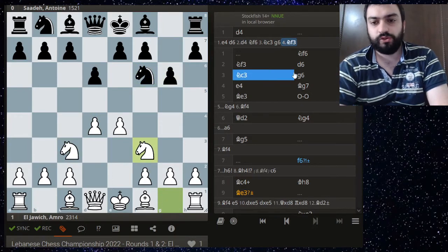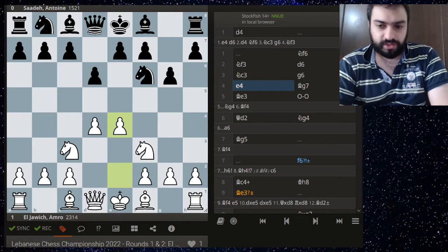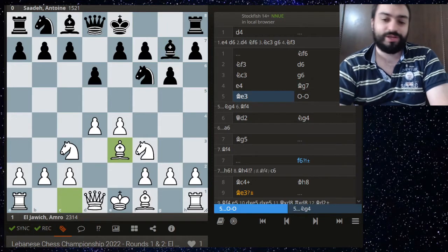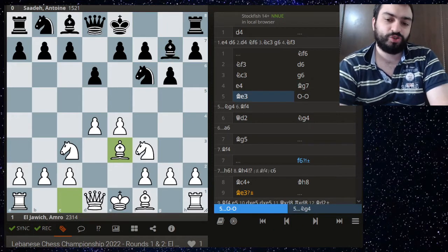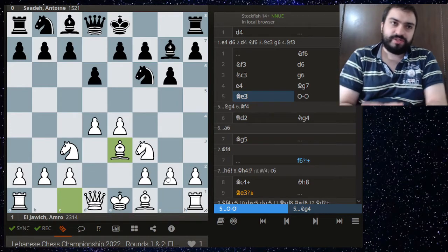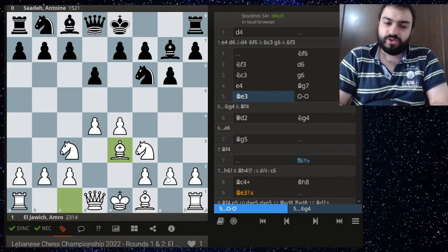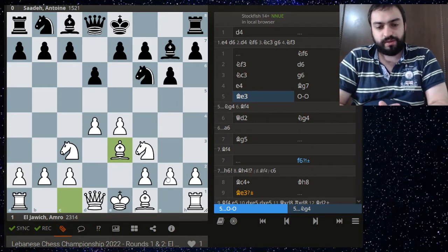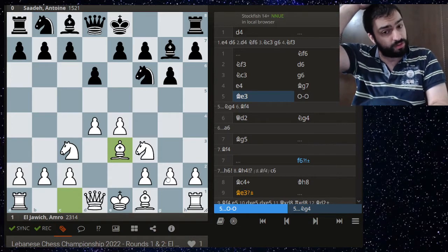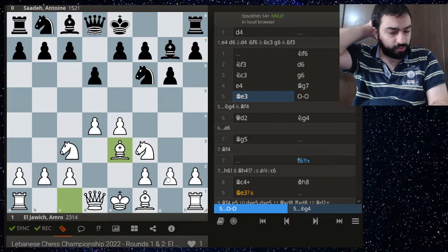This is the normal move order for the Pirc, so they transpose into the Pirc which Antoine has been playing for a while. Now bishop e3 — this is a very nice way of meeting the Pirc. I think this move was recommended by Wesley So in his one e4 repertoire course.